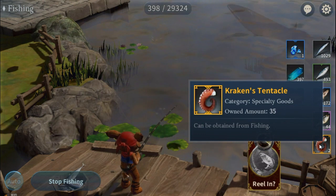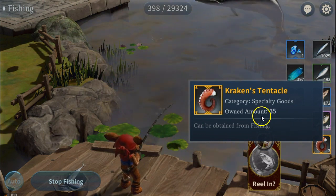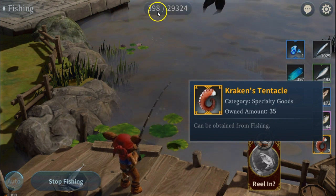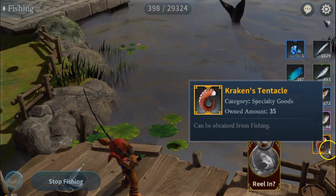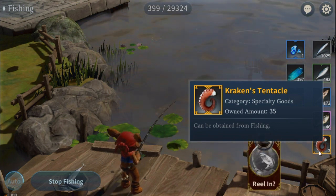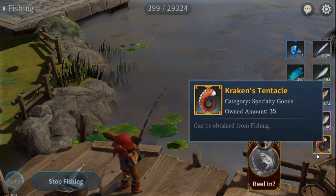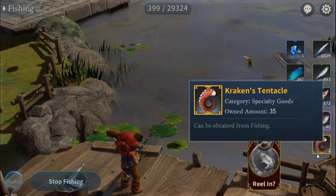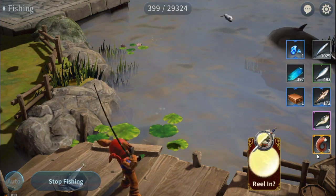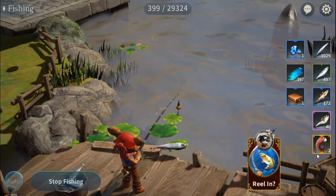Kraken tentacles sell for quite a bit. You can see we've fished for a little bit and gotten 35 total today. In this fishing cycle we're at 398 casts and we've gotten two Kraken tentacles. The Kraken tentacle right now sells for about 5,000 to 6,000 coins. That's a lot of coins — so already just on those two Kraken tentacles we've gotten about 10,000 coins. You need a level four house to get the Kraken tentacles.